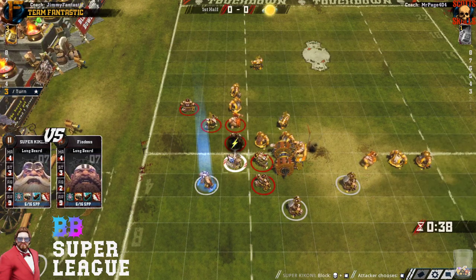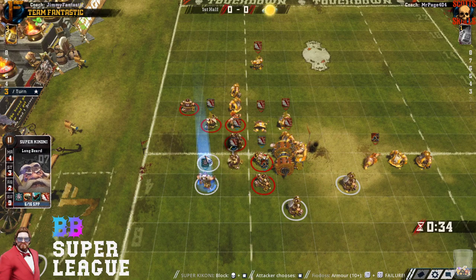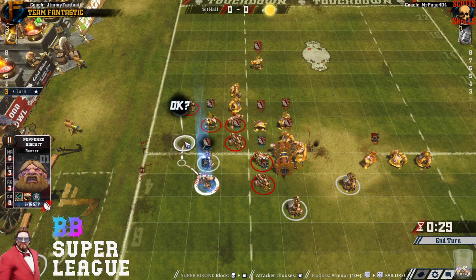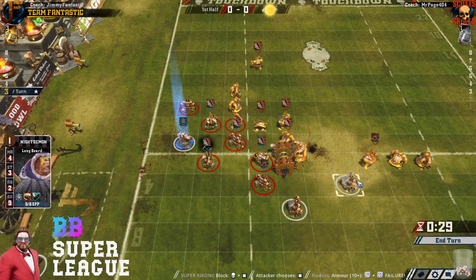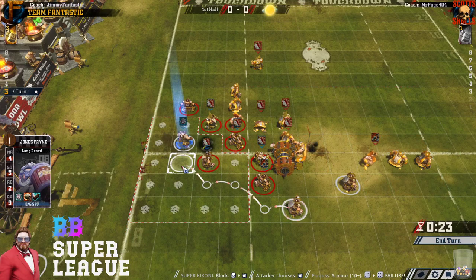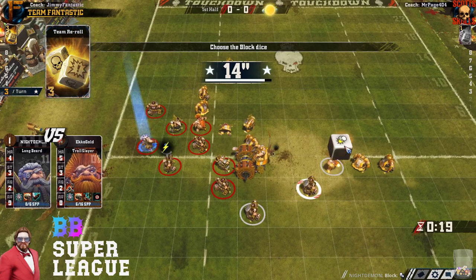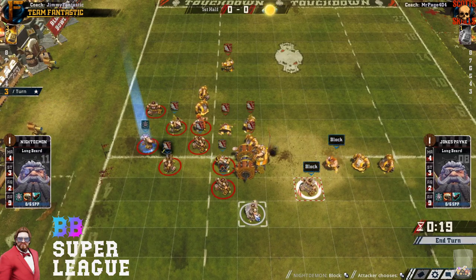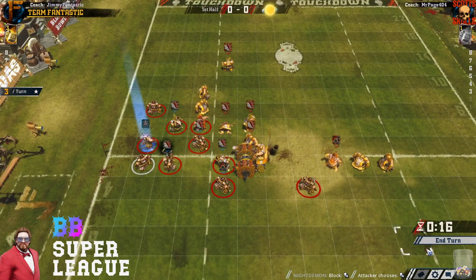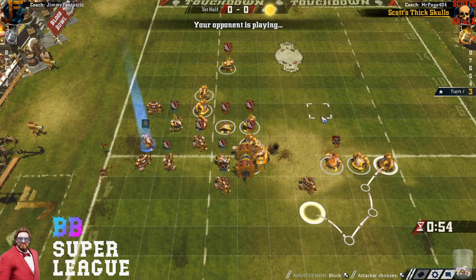He needs to get those three dwarves on the right back and relevant again. It really shuts down any thought of Jim going back right now — he's got to commit to the sideline, which could get ugly. Those dwarves are pretty useless right now. Movement 4 — if he hooks them in, they can form the center part of the line.